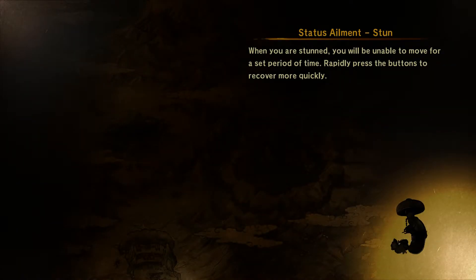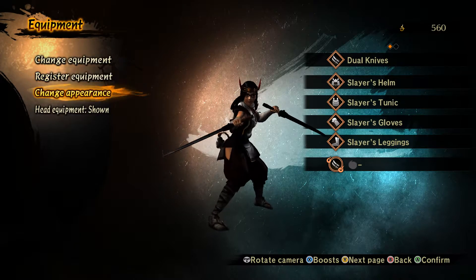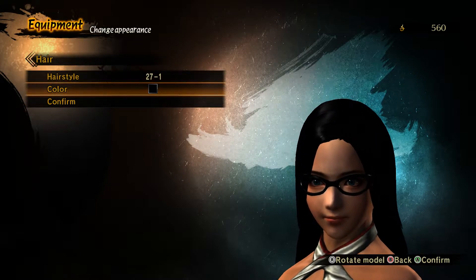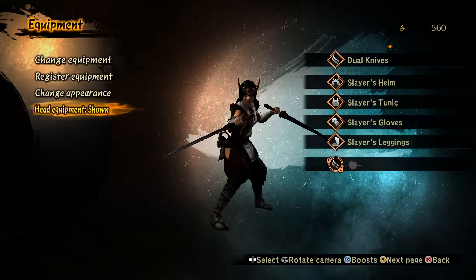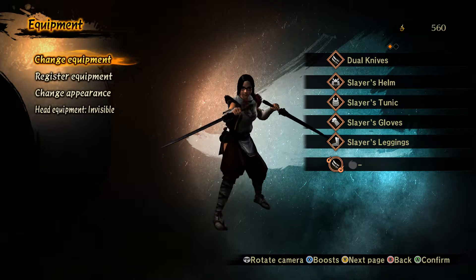When you are stunned, you are unable to move for a set period of time. That sounds about right. I don't have a fancy outfit. Change appearance? You can change your everything. Interesting. I'll keep it. I like my hair.